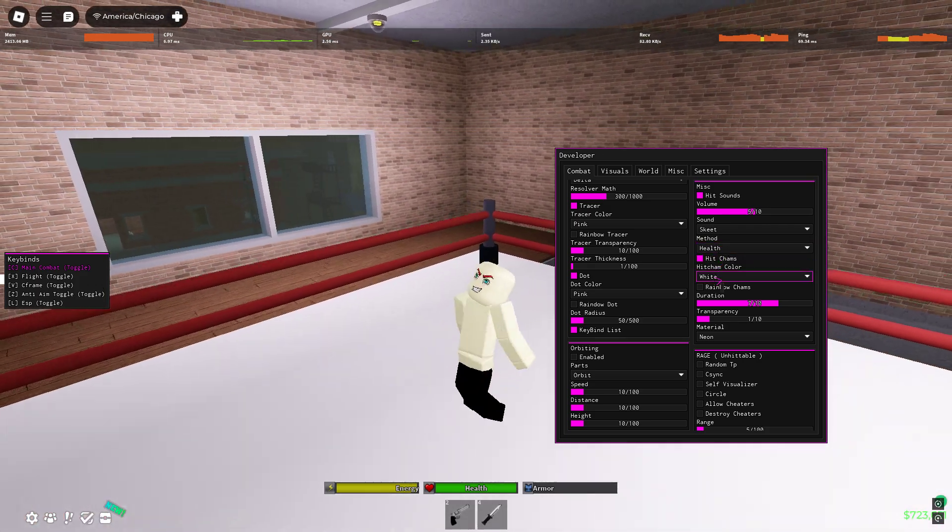Now we have rage. I'm going to show you what this does — let me put on speed first so if I click it, it'll go and kill them. Now we have self visualizer, c-sync, circle, loud cheaters, destroy cheaters. We also have orbiting options: sky, underground, distance, height, and speed.